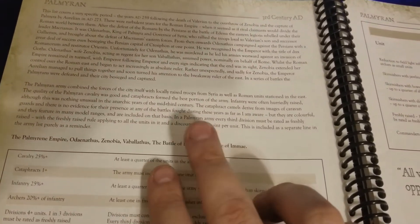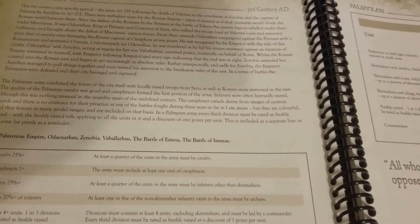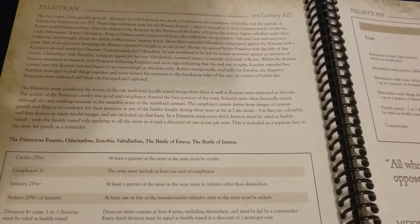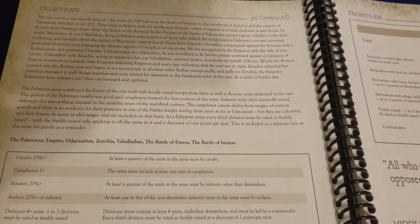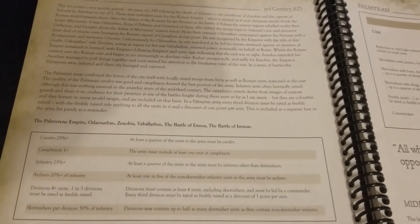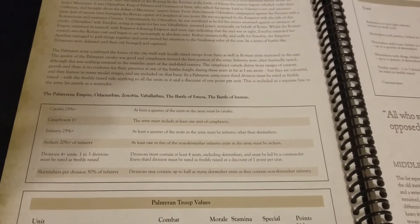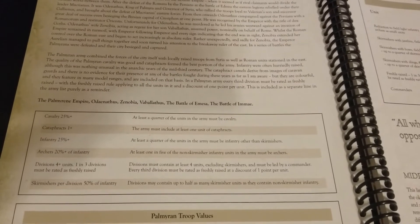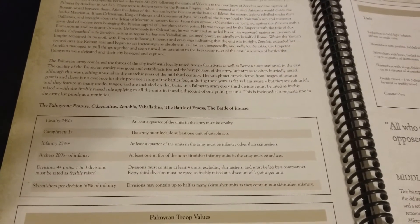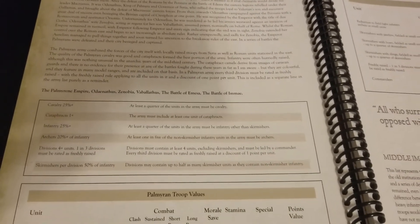There are a couple of unique features to mention before we get into the actual list. In a Palmyrene army, every third division must be rated as freshly raised, with the freshly raised rule applying to all units in it and a discount of one point per unit. The Palmyrene Empire — Odaenathus, Zenobia, the Battle of Immae — it's an interesting historical composition.